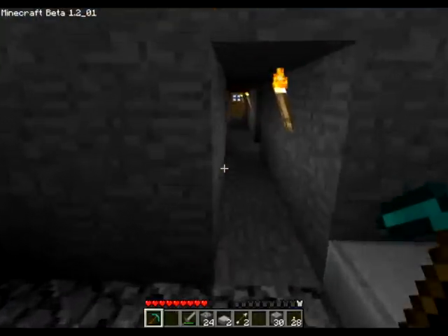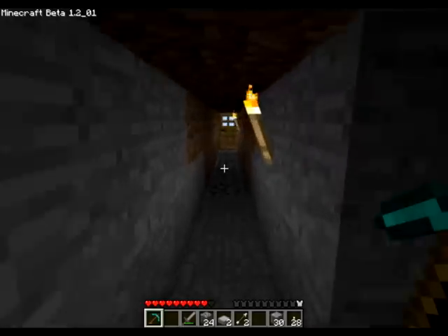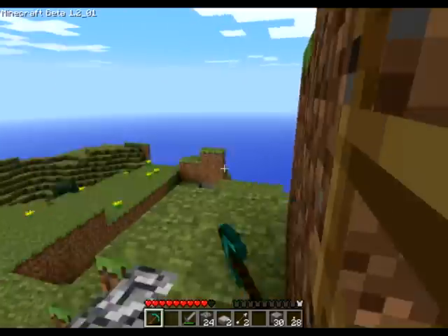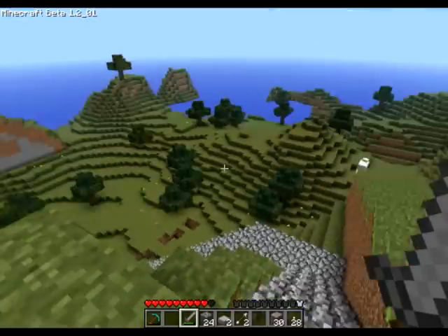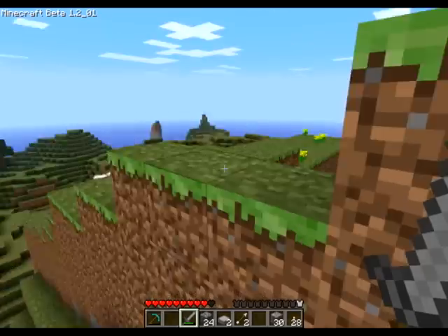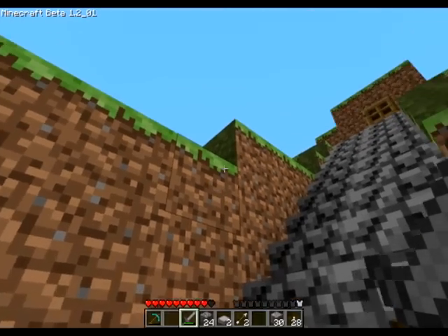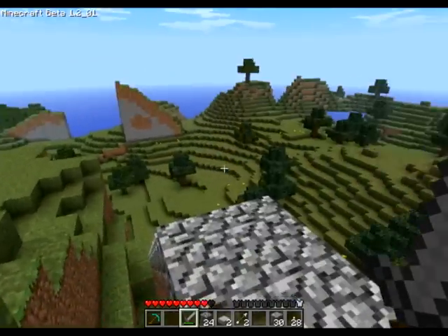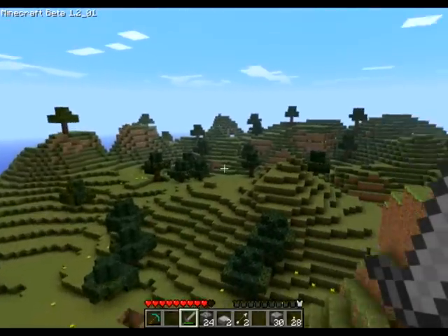We're going to go down to the base of the mountain, where I'll be able to show you how much of a difference it actually makes. If grass is touching other grass, it creates grass on the side, which creates a rolling hill effect like this.